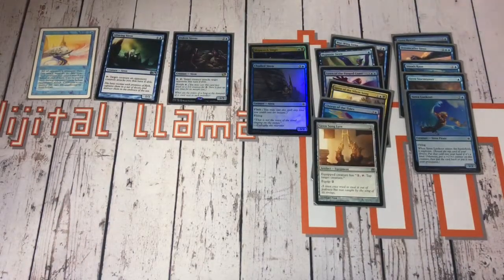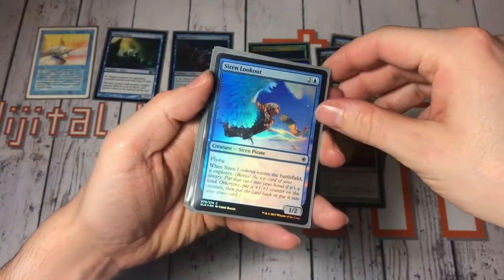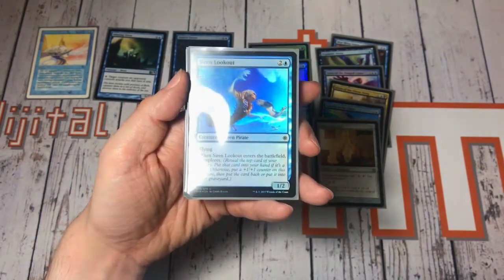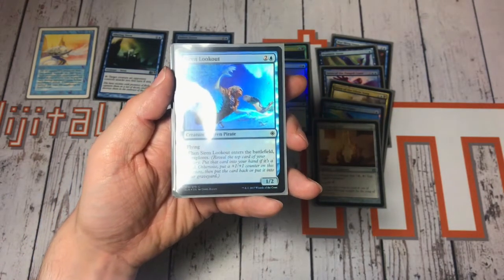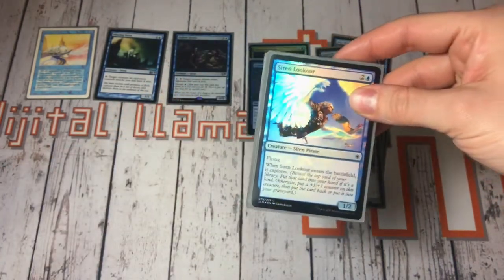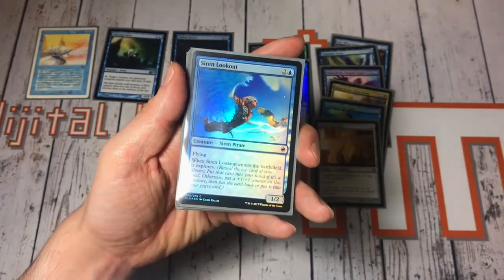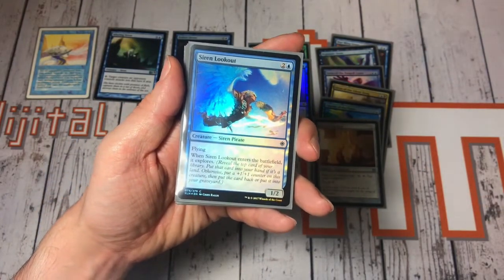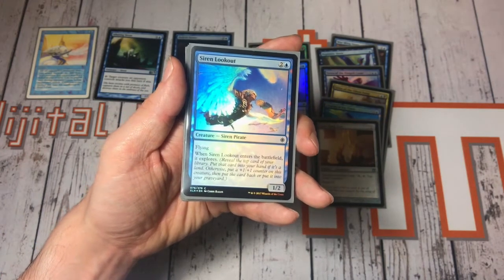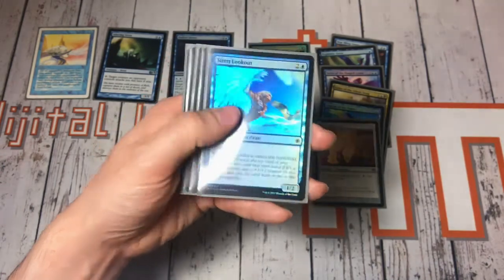And that's where we come onto these cards — you actually get Siren Pirate subtypes, which is awesome. So the first one we're going to look at is Siren Lookout. It's a Siren Pirate and when it enters the battlefield it explores, which is a really cool mechanic. It means you reveal the top card of your library — if it's a land you put it into your hand, otherwise you put a plus one plus one counter onto the siren, and then you can either put the card back on top of your library or into the graveyard.